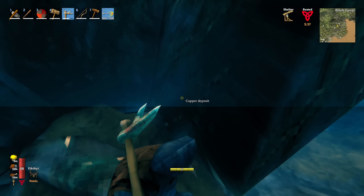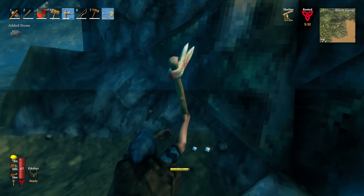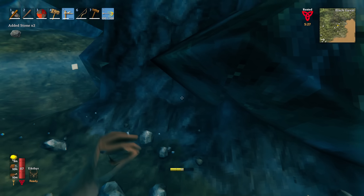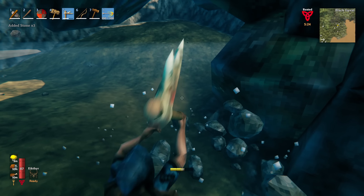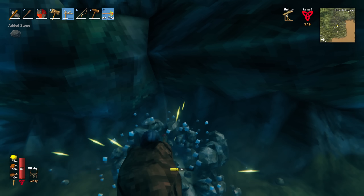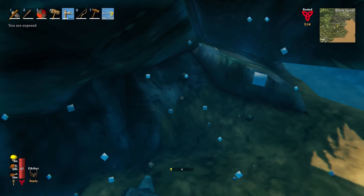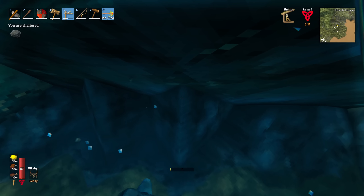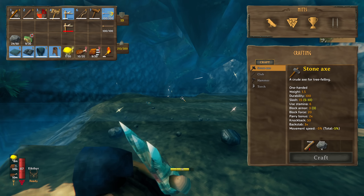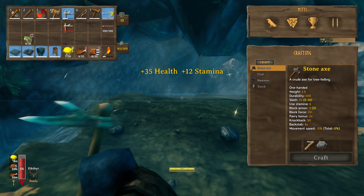I've put workbenches all the way around, by the way, to stop spawns of creatures and stuff. We need to fill up the resin torches that we've got around the place - that also stops spawns apparently. Let's run over to the copper deposit and get to work.